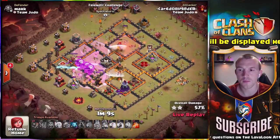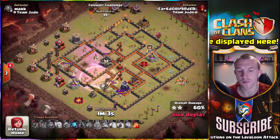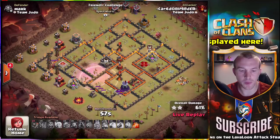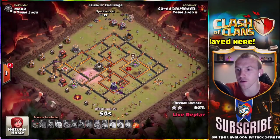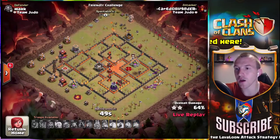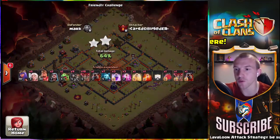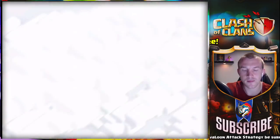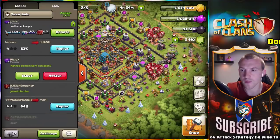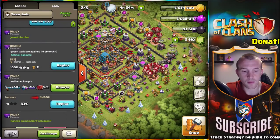I usually don't try to commit to where I'm going to place my spells because it really depends on how my loons are going and where I see the main bulk of them. One final question — archer queen walk or standard kill squad? When would you maybe use an archer queen walk? Sometimes you'll find expos that are on the outside — those are pretty good because you can take them down with the queen without having to worry about the expos being in a deeper section of the base where the queen can't snipe them.